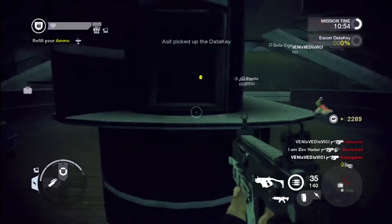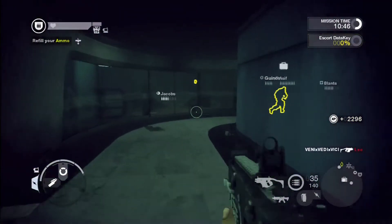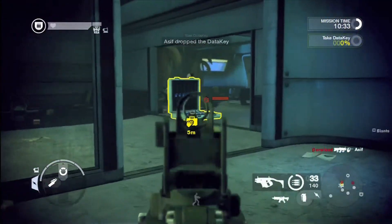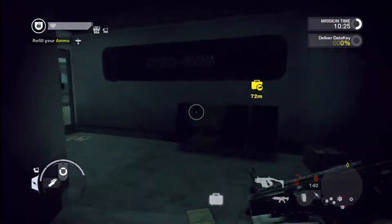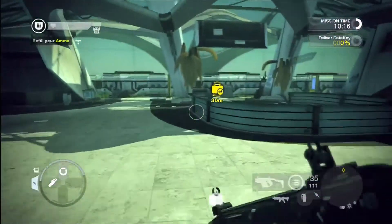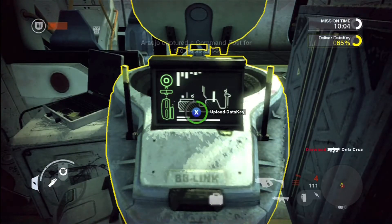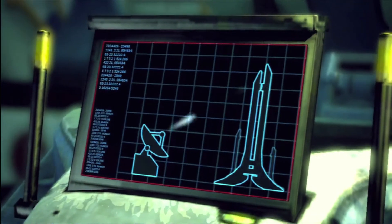What really grinds my gears is that you have to be a certain class to complete certain objectives. To plant a bomb on a door to rescue a hostage in my last mission, I had to be the Assault class — which I thankfully was. But I couldn't access that safe earlier just because I was Assault, not Engineer. There are many different classes: Assault, Engineer, Medic, and others — nothing out of the ordinary. I'm playing on Easy mode and it's still giving me difficulty, which is quite the challenge.